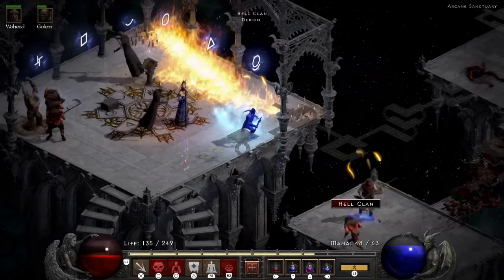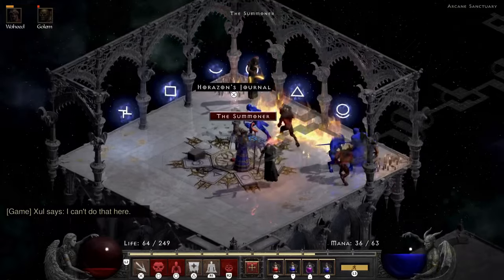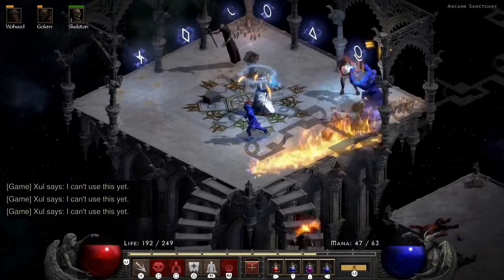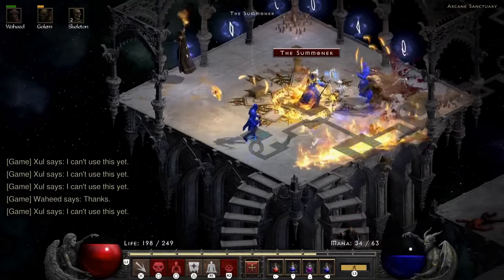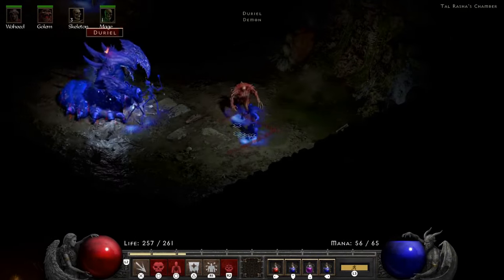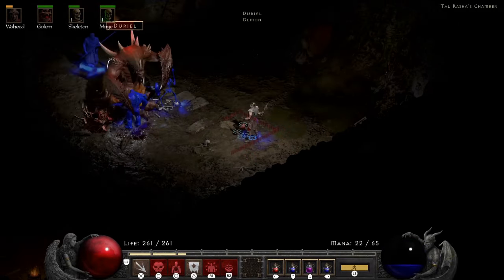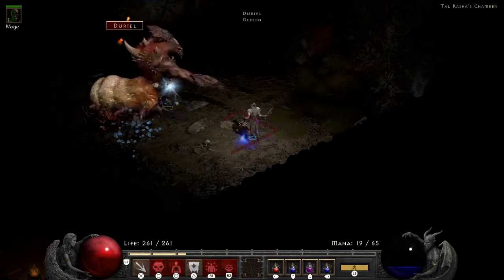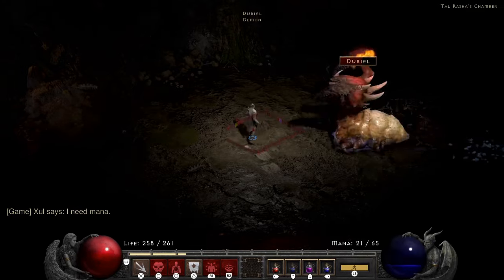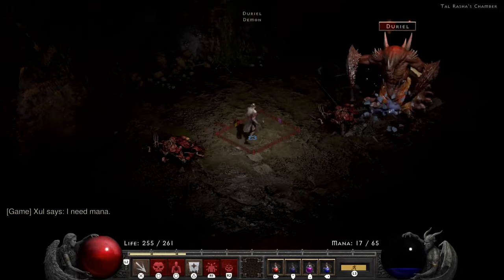Then we go towards Act 2 and fight the Summoner, who is actually a really hard fight. The arcane sanctuary is where fun goes to die with this build. The one thing this build does really well is fighting bosses — look at this Andariel fight, he's not going to do anything. As long as I cast my golem and the right spell — I can see the Amp Damage on him.